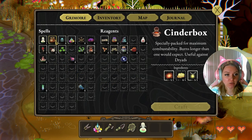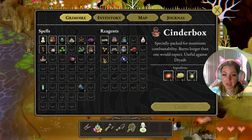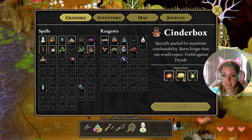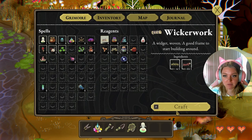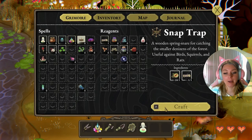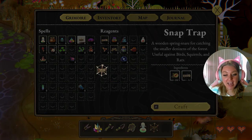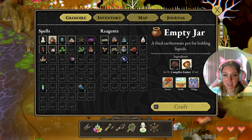For that we'll need some jars of water, so we're going to craft some empty jars — we'll need five of them, which is quite a lot. We'll also need a cinder box, and we are missing some rodent lard, so let's go ahead and craft a wickerwork so we can craft a snap trap. Now that we have the snap trap ready, we can leave here.